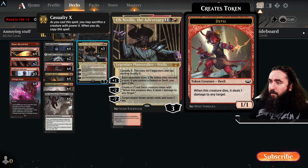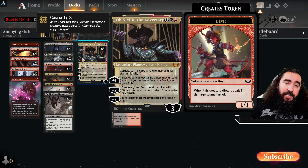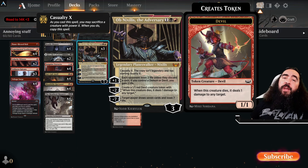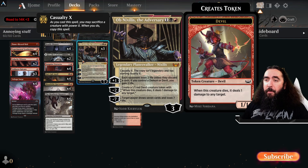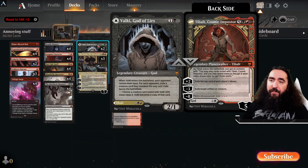Now we make ourselves a little devil, make them discard something, burn them for two, gain two life — whatever they want to do, we're in. Because I am the adversary. We also slam in a Valkyrie just for the double planeswalker value.